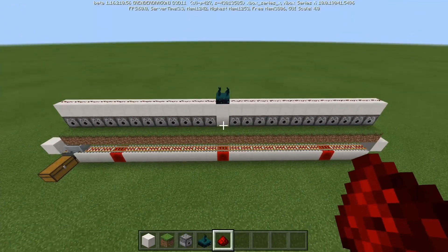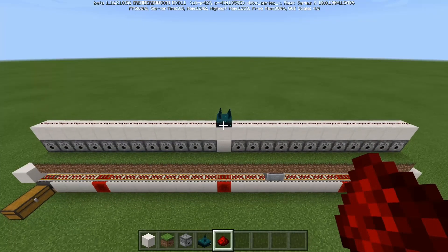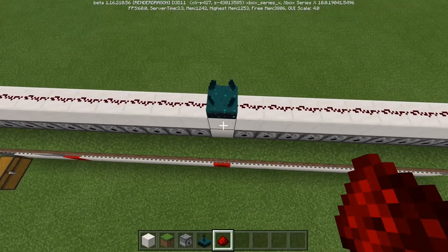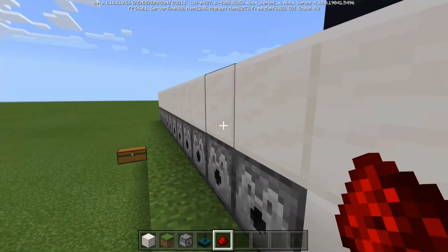So we have our collection system down below, and now we have our Skulk Sensor that will power all of this Redstone dust, thus powering all of our dispensers.